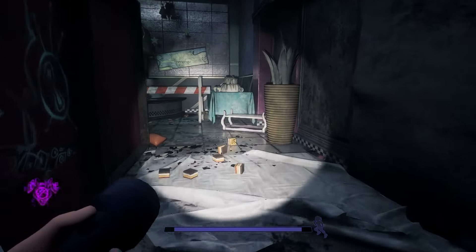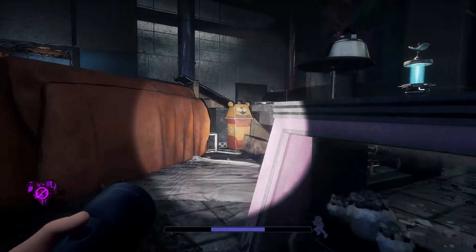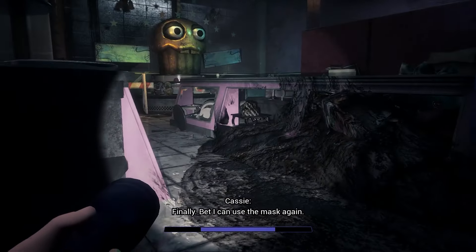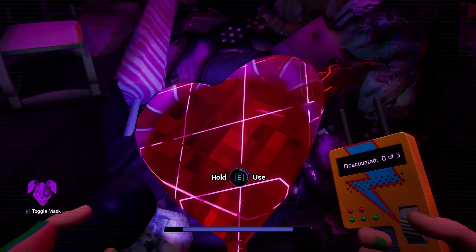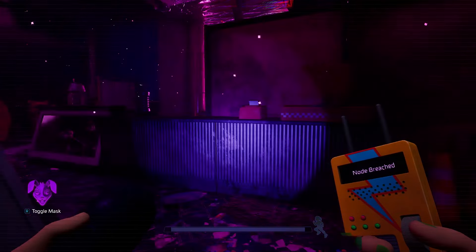Now we can turn off the inhibitor by going over here. Now that it is off we can find the child nodes. The first one is back here — it's this giant lollipop. The second one is going to be a trash can over here.